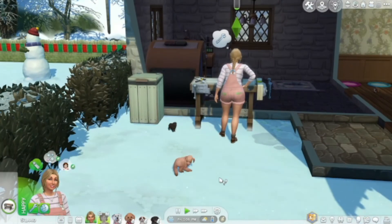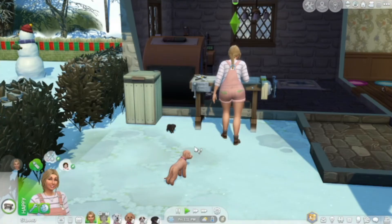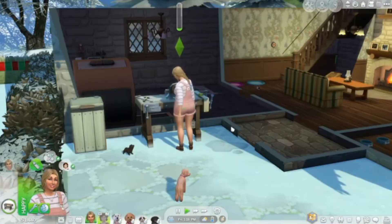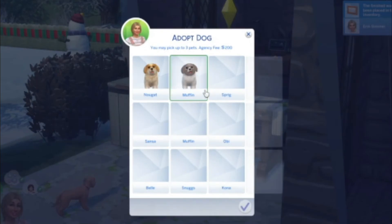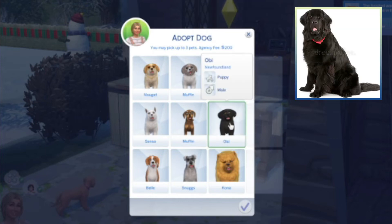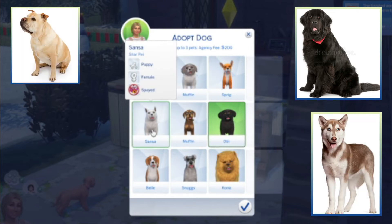Now that we've got a couple of slots open — because I like to bring them in multiples — we are going to let the adoption agency know that we have a couple more spots open. The snow is melting, I'm so happy. Who do we want? Sprig is a domesticated fox — I actually do not agree at all with owning a domesticated fox; those animals are meant to be living outside. There's Obi — he's a Newfoundland, I definitely want Obi. Muffin would be a Husky, Sansa would be a Shar-Pei mix, and Nougat the Havanese. Let's do Sansa — great name by the way.